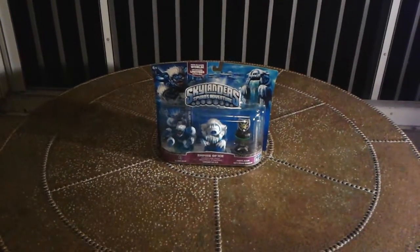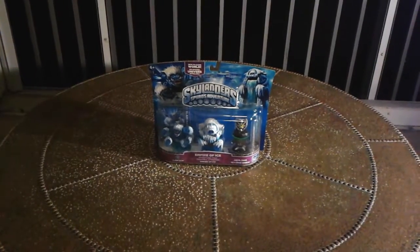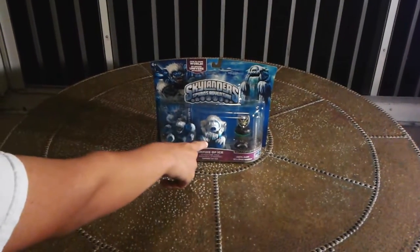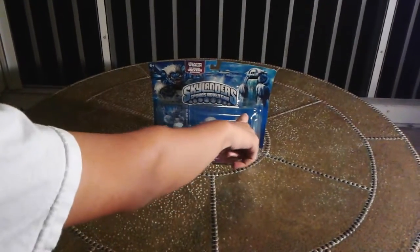Hey YouTubers, this is Hoopman and I'm bringing you an unboxing video of Skylanders Spiders Adventures Empire of Ice Adventure Pack. It comes with Slam Bam, the Empire of Ice playset piece, Anvil Rain, and Sky Iron Shield.